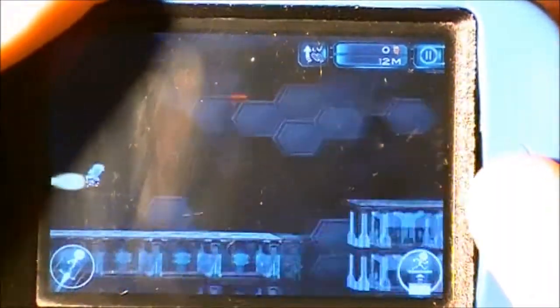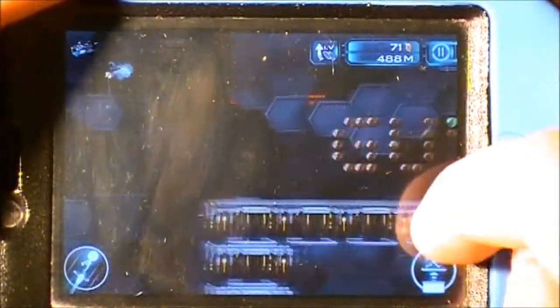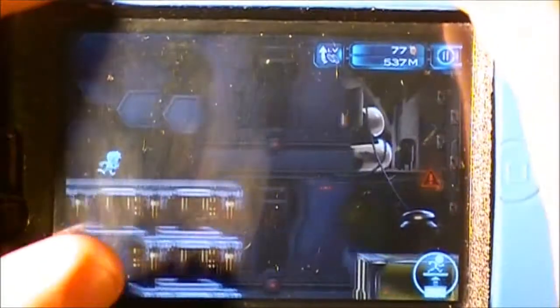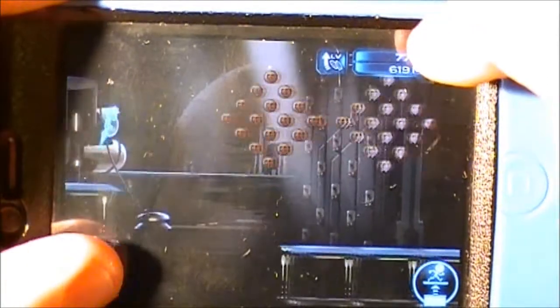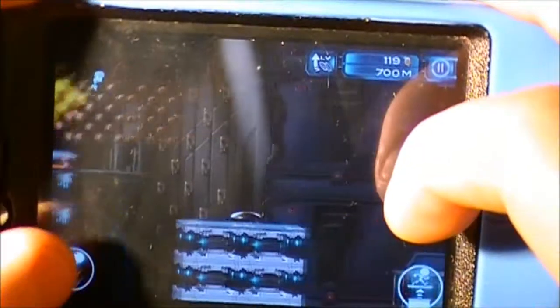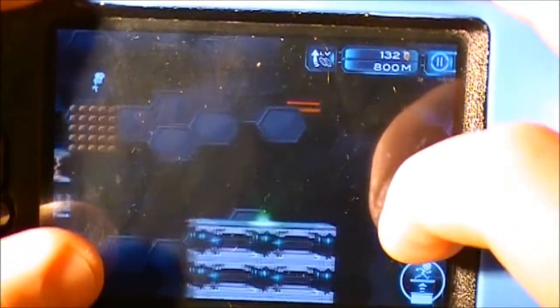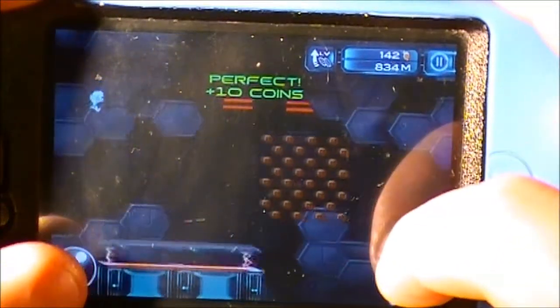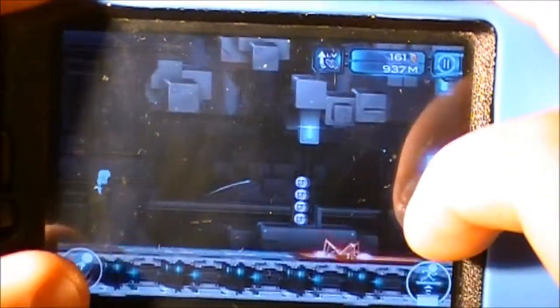So I'm just going to start now. How you play is you jump using the left stick, and you just want to collect all the coins. To raise the lift, just tap on the right. You want to land on those green things — that gives you more coins. And for a big jump, you tap on the left. Now that I've showed you the controls, let me actually play.